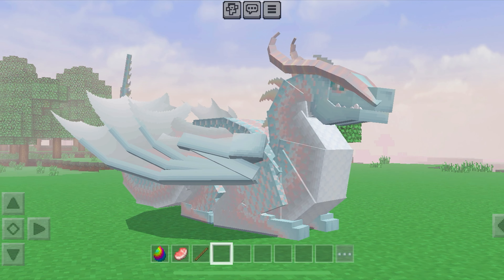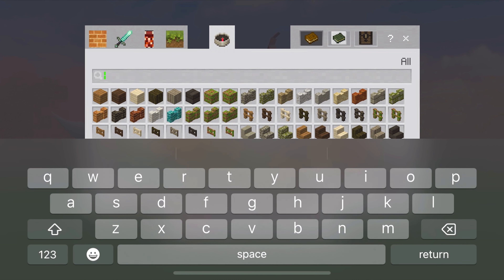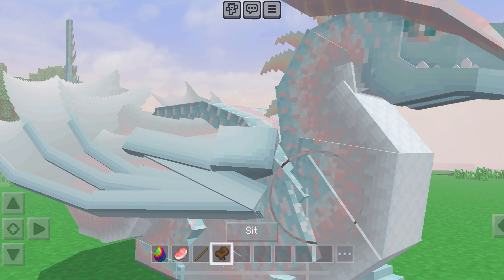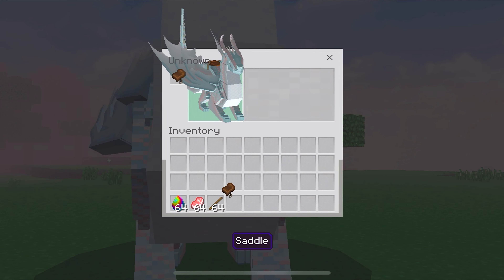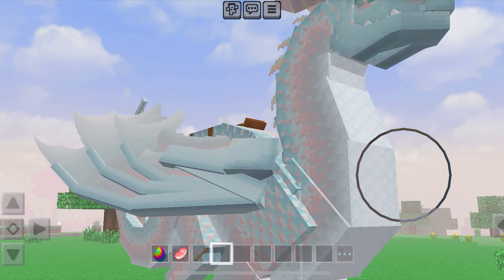Once your dragon is fully grown, go into the inventory and find a saddle. And now we can go into our dragon's inventory and place that saddle and now it's ready to go! Well, let's hop on!